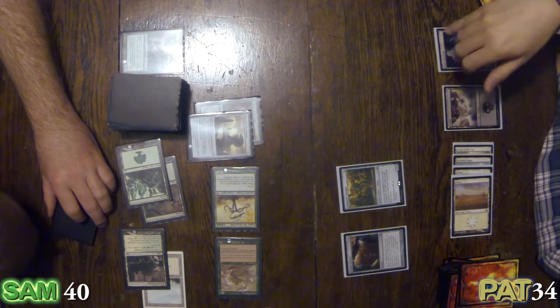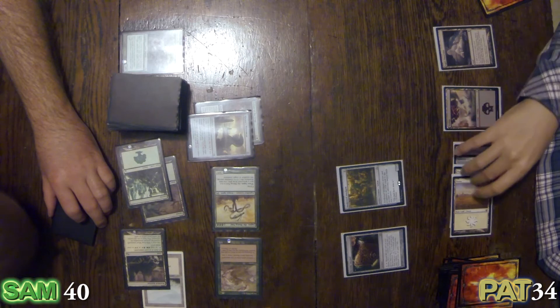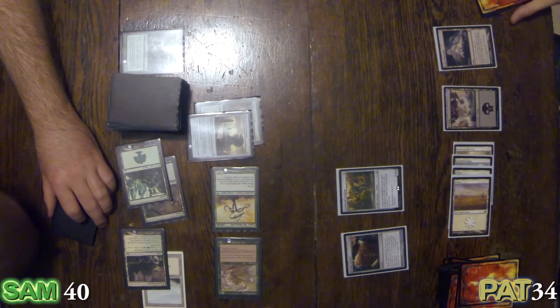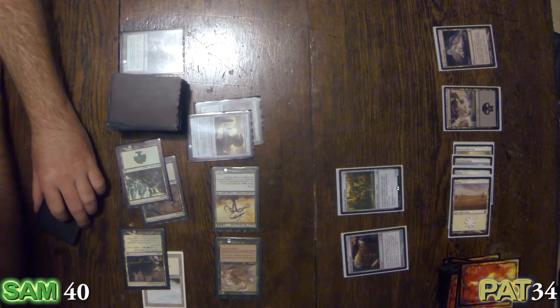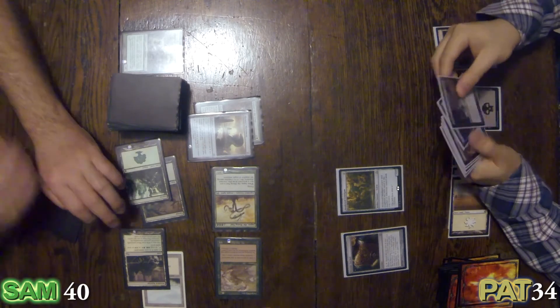Awakened Amalgam is currently a five — five different types of lands. I need something equivalent to a Blood Moon, or something. Good luck in those colors.